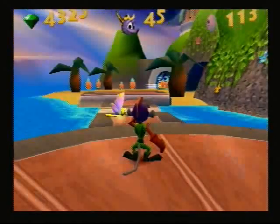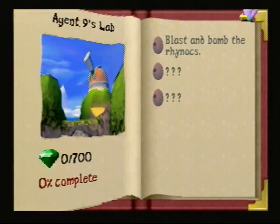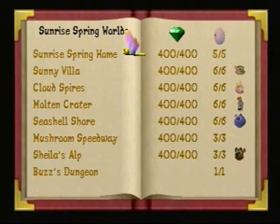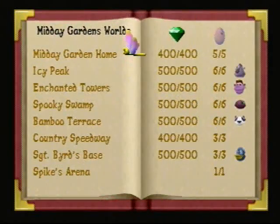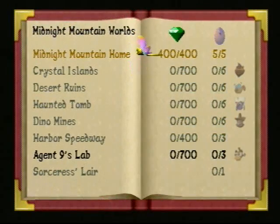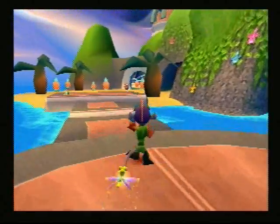This level is the first set that has 700 gems in it. Like I was saying in some of the earlier videos, the first world is going to have 400 gems, the second world 500 gems, the third 600 gems, and the fourth will have 700 gems — except for the speedway levels and the home worlds. But besides that, there's more gems to collect in the levels.